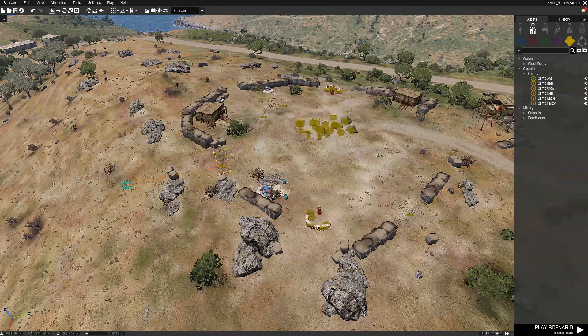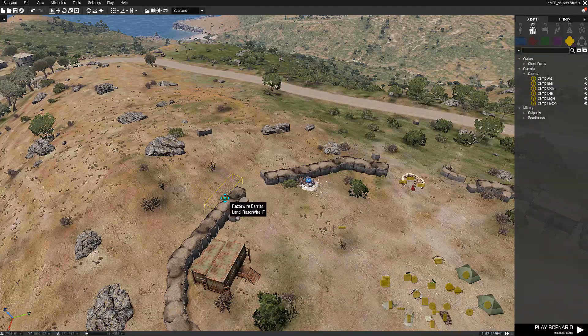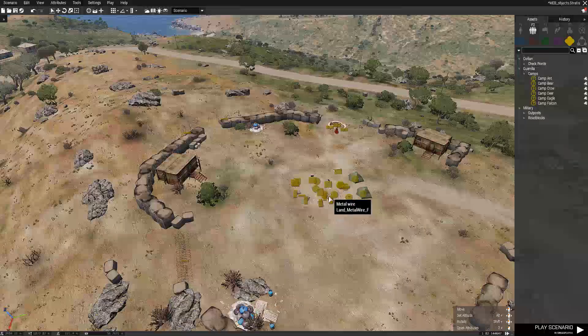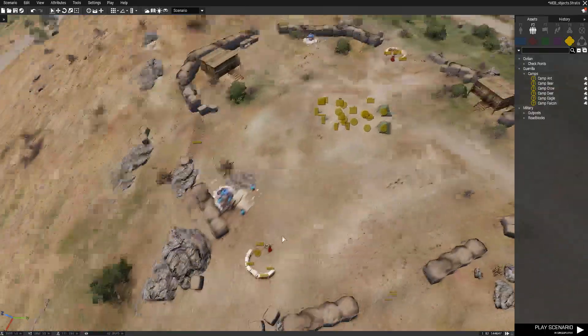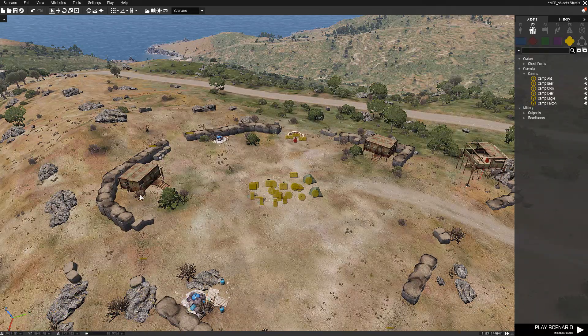I'm doing this quickly just so the video doesn't run too long, but it's very important that you spend a good deal of time getting it right. In reality I don't think they'd have a campsite right in the middle - they'd more likely have the tents and sleeping bags up against the sandbag walls for protection. As you can see, the sandbag walls are populated with other objects.